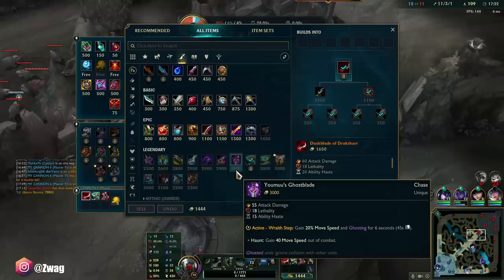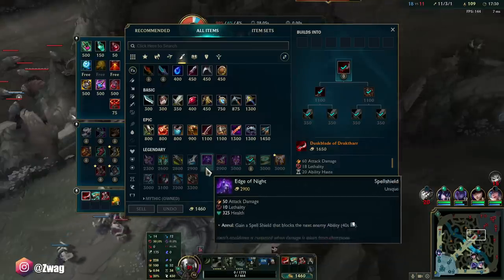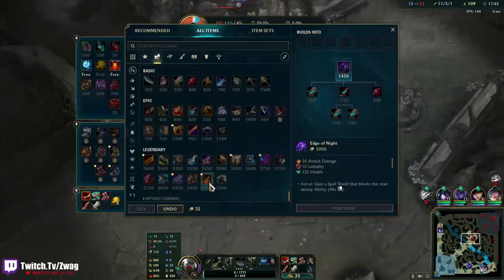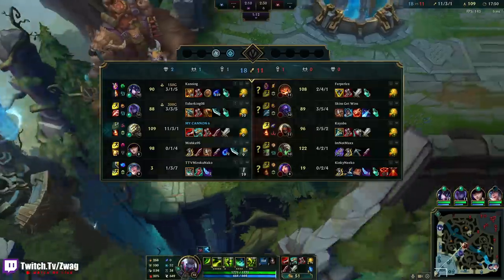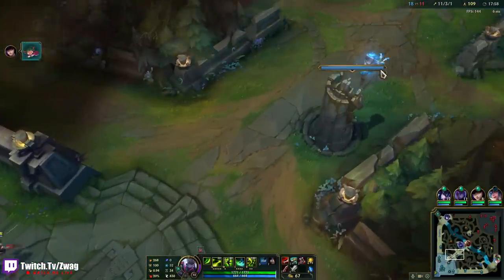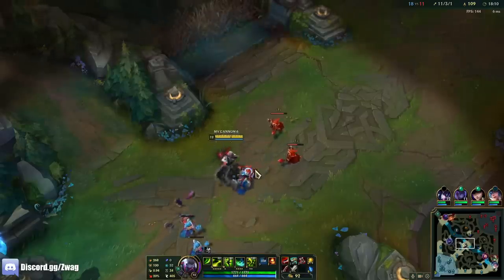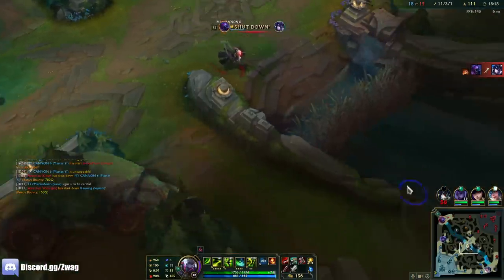Ghostblade would be good for running down. That fight went so well because somebody was low — if my team can get somebody low and then I go in, I'm just a reset machine. I'm going to do a super secret item combination: Edge of Night into Death's Dance. That will make me essentially unkillable. Is he building a Randuin on Zed just so I can't crit him?